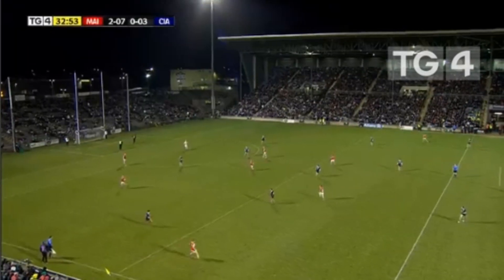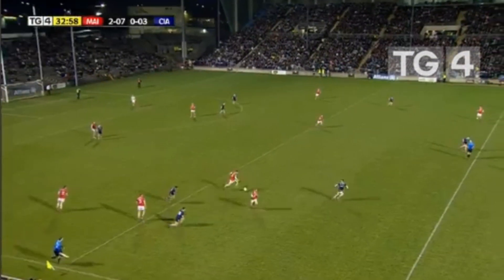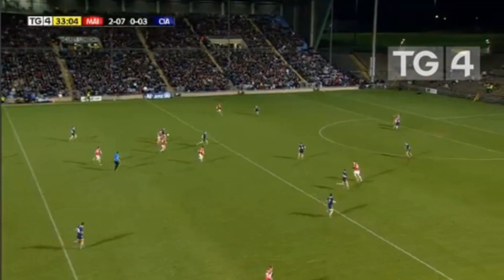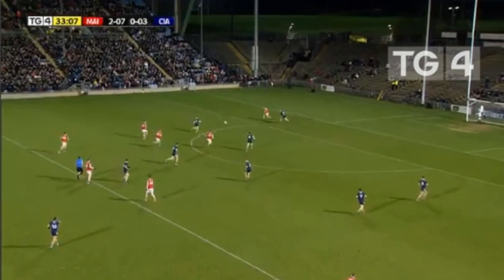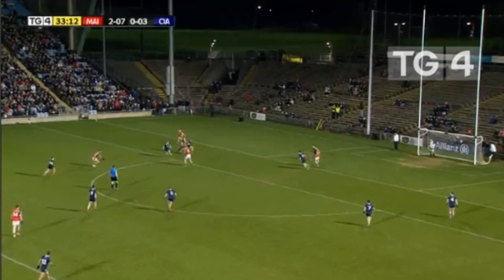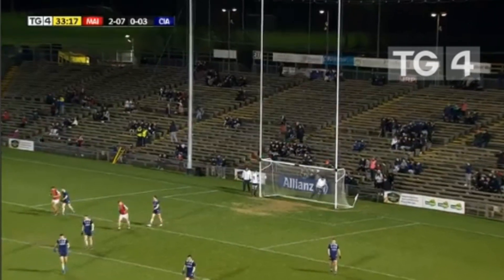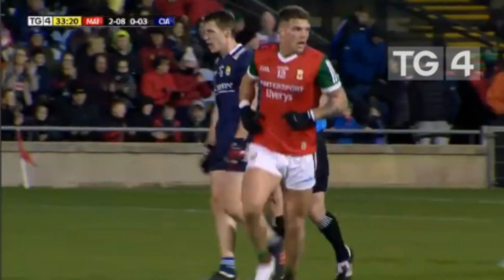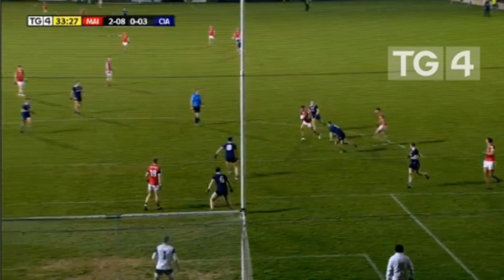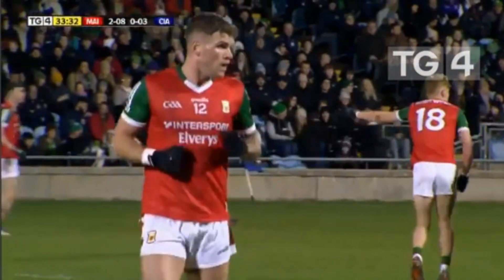The restart from Colm Reap — brilliant play from Rory Brickenden, lots of pressure from Tony Brosnan but able to bat it down. Conor Loftus transitions it forward to Jack Kearney, who gives short to Matty Ruan, beautiful ball inside to Aidan O'Shea on the 21 metre line. O'Shea hops it, looks for support, gets it — this is beautiful stuff from Mayo! The shot is gone up and over the bar — a tremendous move, tremendous play from Mayo. And that finish from Jordan Flynn — all coming from the Mayo kick out.